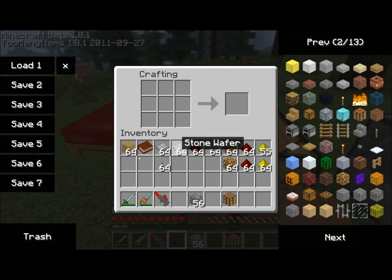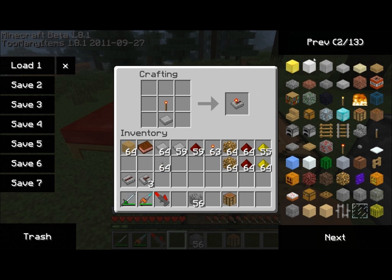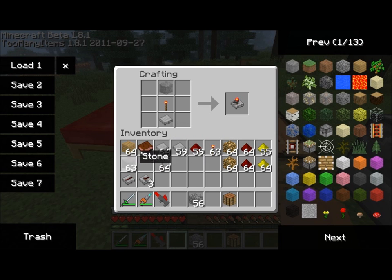So this is your stone wafer right here. If you place one down with a piece of redstone on top, you get a stone wire — a component in many of the logic circuits. The other components you can build are the stone anode, the stone pointer, and the stone cathode. These four components will come together to build pretty much all of your logic circuits.